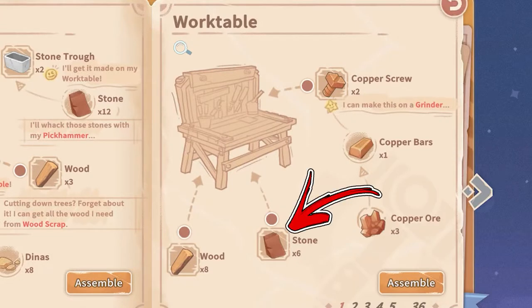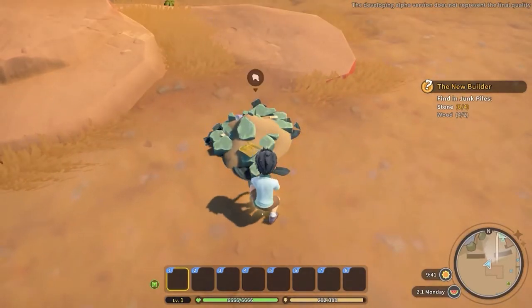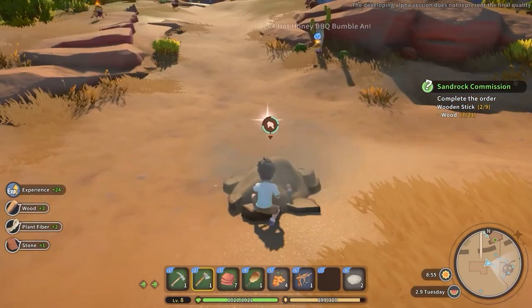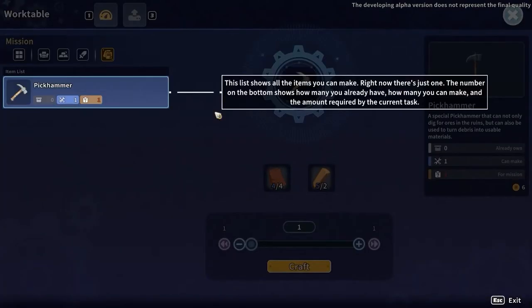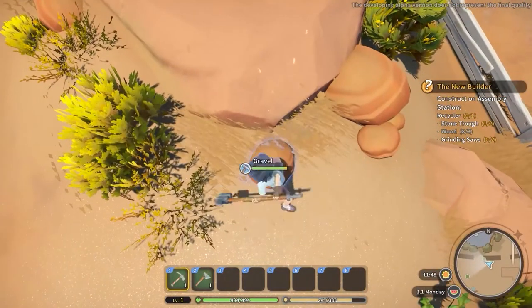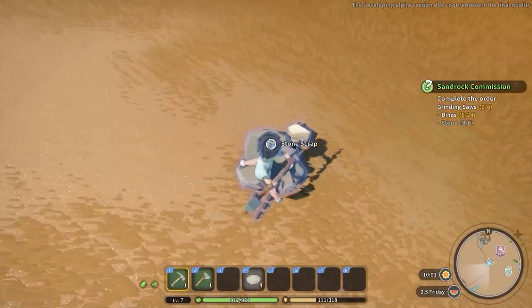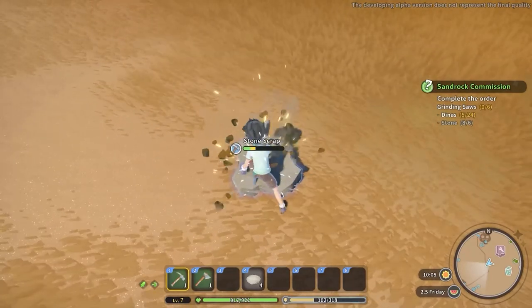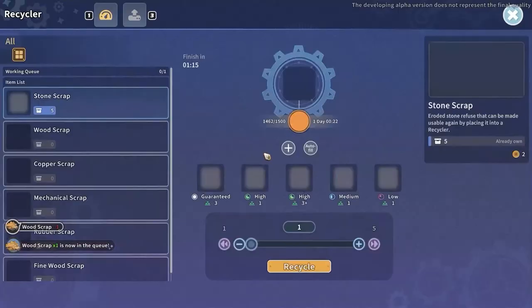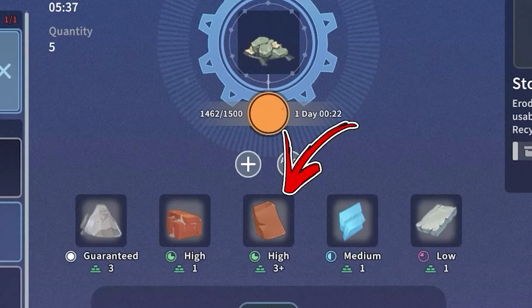Speaking about the stone, that is the second ingredient. Early game, around your workshop you will find some junk piles, stone piles, and wood piles that will yield you some stones. To obtain stone more efficiently you will need a stone pick hammer. With it you will be able to mine gravel for a good amount of stone, and also mine stone scraps, which reward you with stone and stone scraps. The stone scraps can be placed inside your recycler to obtain more stone with high probability.